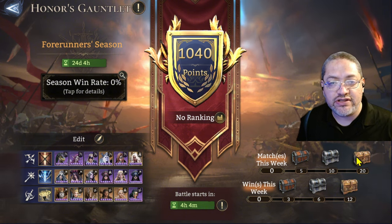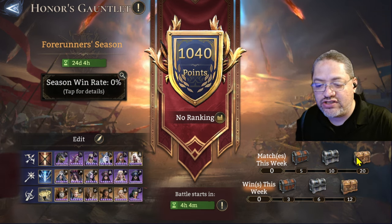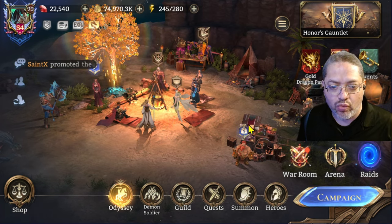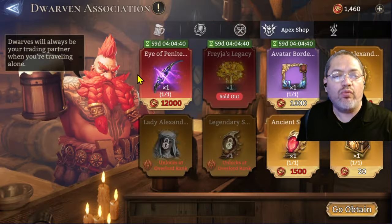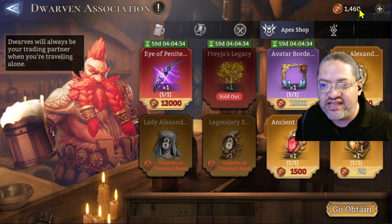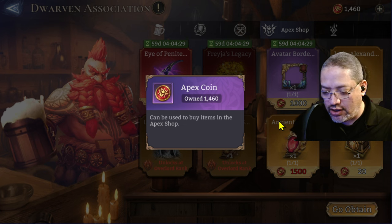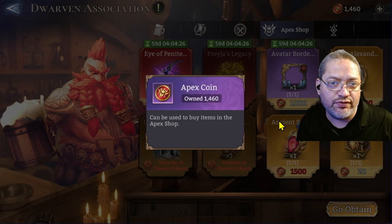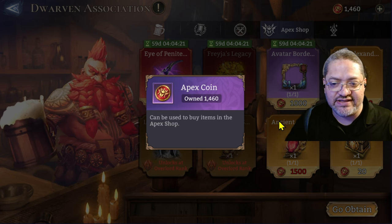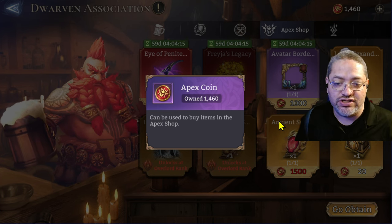One thing I was expecting — and I'm disappointed they haven't included — is the Apex coins. I hope they consider adding this before launching to the global server. When that update rolls out, you'll get familiar with the Apex shop. These coins are attainable by doing Arena, but you get more for being on the upper levels. You need to be pushing Overlord and Apex to get as many of these coins as you can.